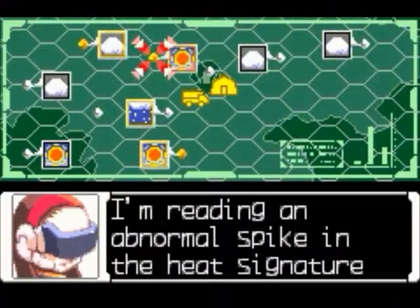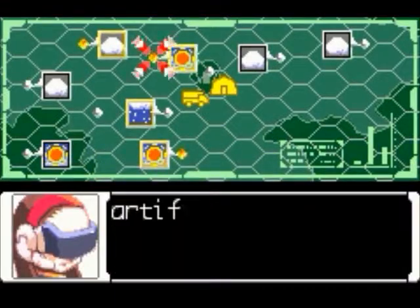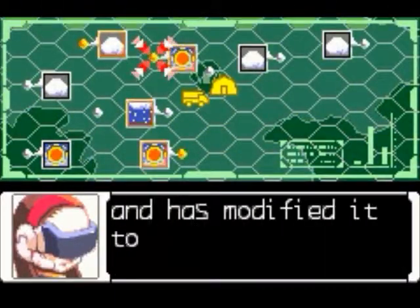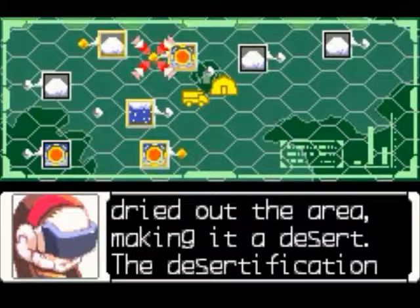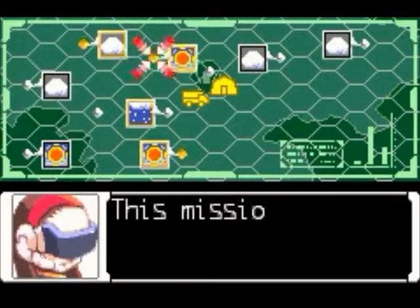Artificial sun — reading an abnormal spike of the heat signature at point A10. It seems Wild has taken over an artificial sun, originally designed for weather control and modified to overheat. The extreme heat has dried out the area, making it a desert. The desertification is spreading towards area 0, so stop that sun before it's too late.